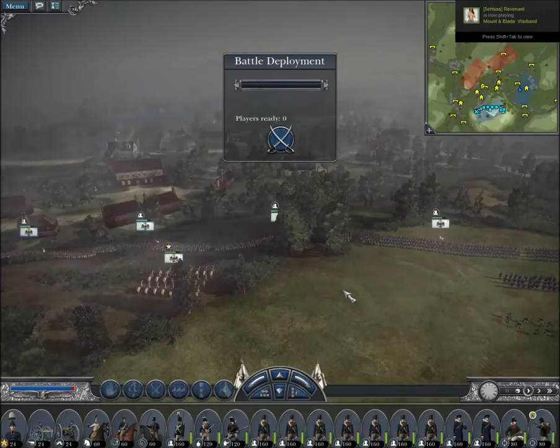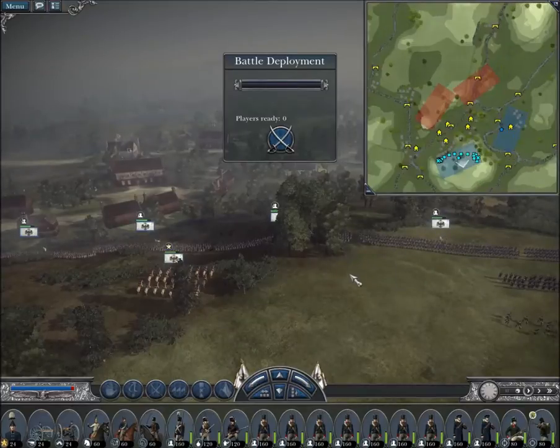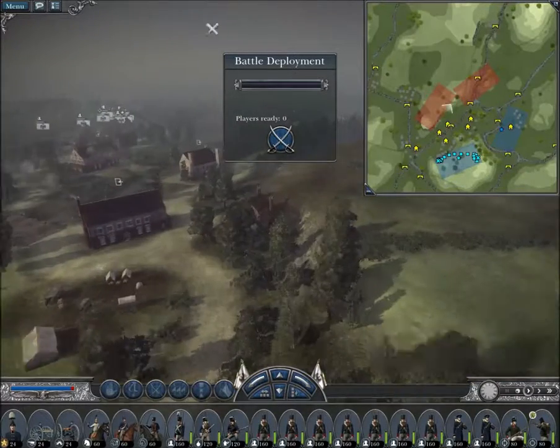Apart from number five and Waterloo, all of those battles were battles in which Napoleon fought and won. I don't know if Creative Assembly are trying to tell us that Napoleon only won because he had a huge terrain advantage or not. Anyway, welcome to Ligny — another battle Napoleon won against the Prussians. At first sight, this lovely green map looks perfectly fine for playing on.